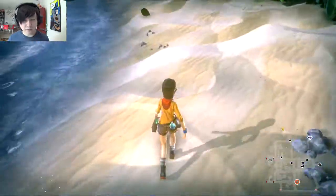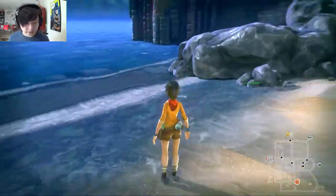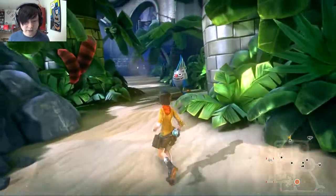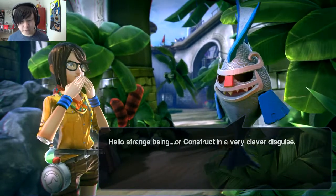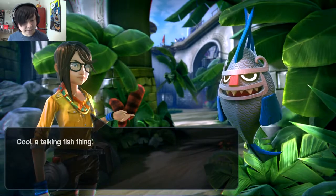The water effects are really, really nice — this is a rich-looking world. We encounter a talking fish creature, and Lily greets it cheerfully. It introduces itself as the Information Fish, here to assist on our adventure, though it doesn't look very welcoming — more like it wants to gobble us up.